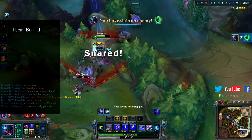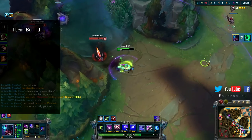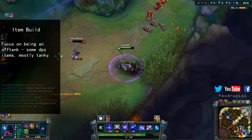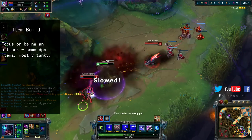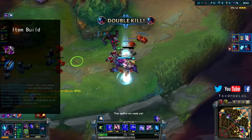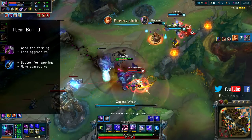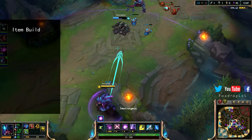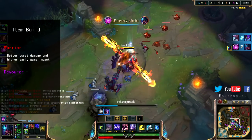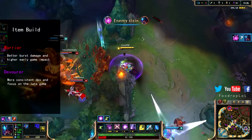Your item build on Rek'Sai is where things start getting a little bit interesting. There are quite a few decisions you can make that reflect your personal preferences and playstyle. Overall your build will want to be focused towards an off-tank archetype — get your jungle enchantment plus one damage item and then go full tank. The first decision is your machete jungle upgrade: Ranger's Trailblazer, which helps in the jungle and suits farm playstyles, or Stalker's Blade, which is really good to help you gank and be aggressive. Your next decision is the jungle enchantment — Warrior or Devourer.